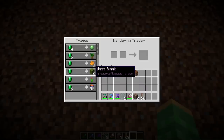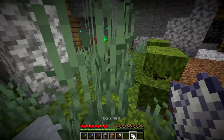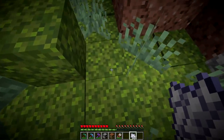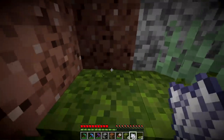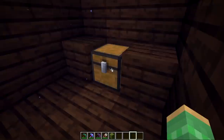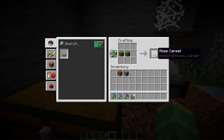Wandering traders sell a new block called the moss block — you get two of them for one emerald. With your moss block, if you place it near some natural stone or dirt variations and bone meal it, it's going to spread and convert those other blocks into moss blocks. You can mine these up for more blocks, and when you bone meal them, there is a chance of getting moss carpets, another new block in 1.17. There's also the azalea bush and a flowering azalea bush variation. You can also find moss blocks inside chests in a shipwreck, and you can use two moss blocks to produce a moss carpet.